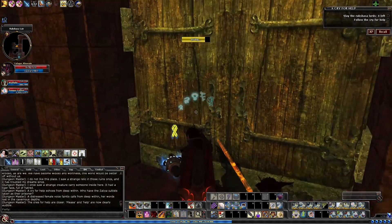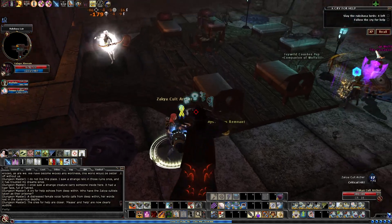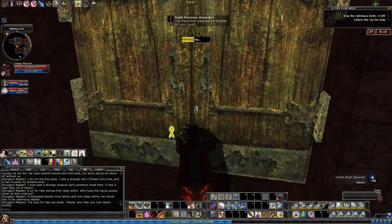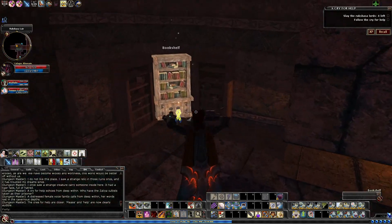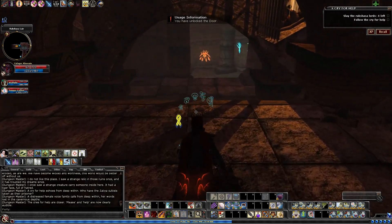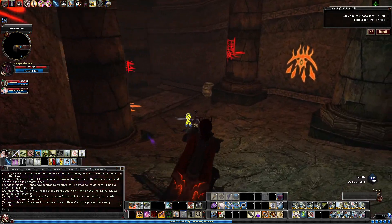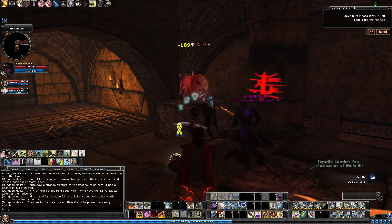Now we're in this section, continuing on. The iron key that we picked up will be for this door right here, allowing us to progress. We can't open up this other one - this is where the cats were hiding - and it kind of does a nice little roundabout. The door here can also be trapped, so just watch yourself. And aside from this one, the one trap that is almost guaranteed to be up every time is actually the one coming up right away. It's almost a two-part trap. Once we kill these guys, I'll explain how it works.